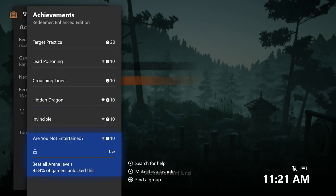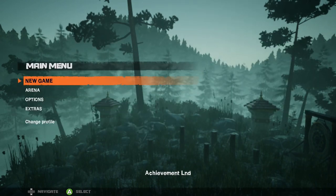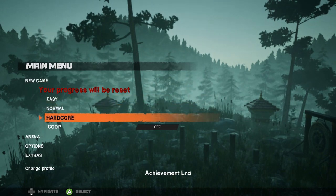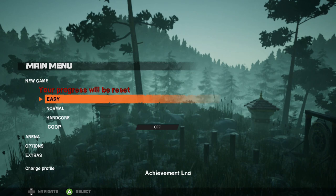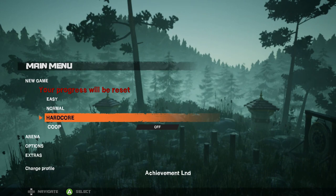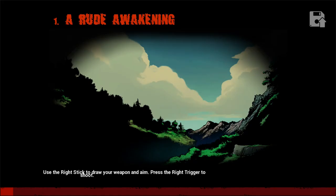You have to play every chapter without dying — you can pick the chapter, which is cool. You also have to beat all the arena levels. You can start on hardcore right away if you want, and you can play co-op, which is cool. But I would recommend doing it on easy first. You could go through on hardcore and clean up on easy — that's probably a good idea — but this game is really good so you might just want to go through it twice.